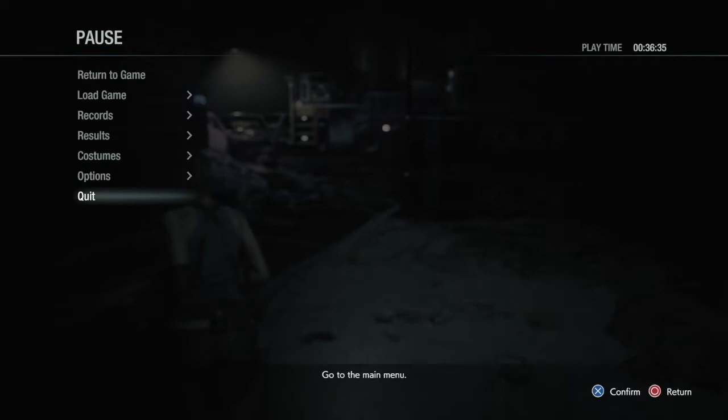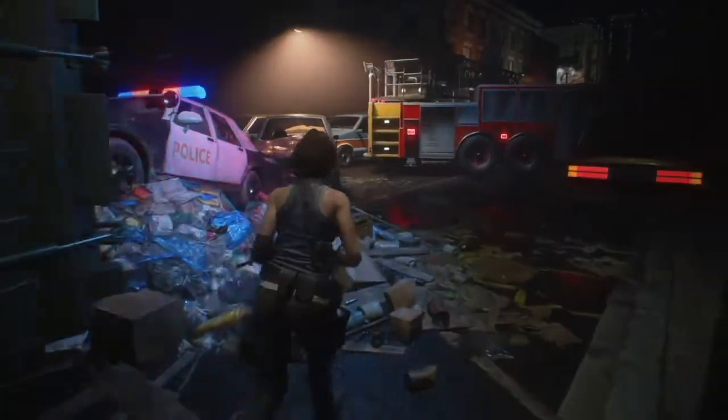Welcome back to the channel. This is part two of our S-Rank comprehensive guide in Inferno mode in Resident Evil 3. If you missed part one, you can click the card at the top of the screen. We just beat Nemesis for the first time and now we're heading into Kendo's gun shop.